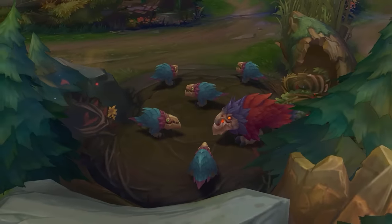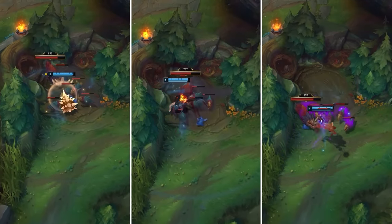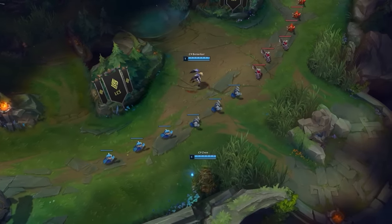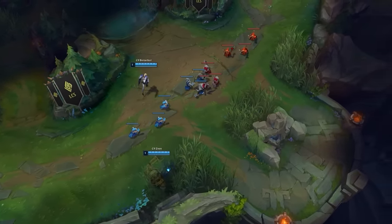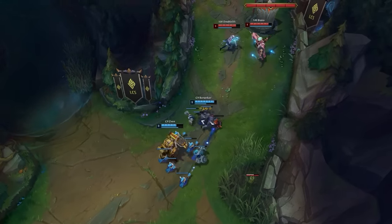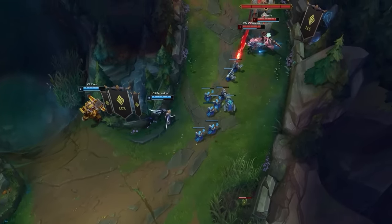It all begins at Raptors. Almost any jungler with an AoE ability can do this. The main benefit of a Raptor start is that your teammates don't have to leash. Getting to lane first is a big deal in a lot of lane matchups, especially at higher levels of play. This is why Raptor start is fairly popular in pro matches, since it's the easiest camp to solo without any help.